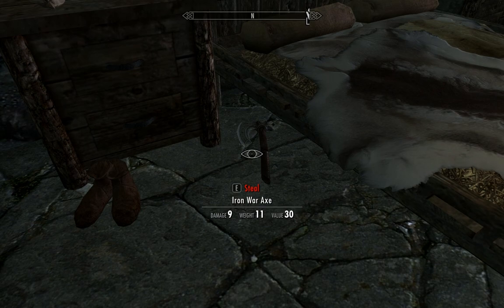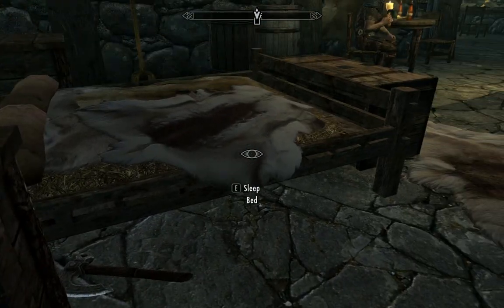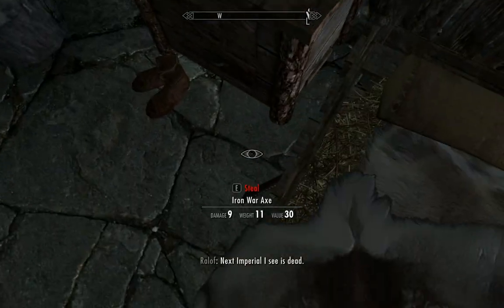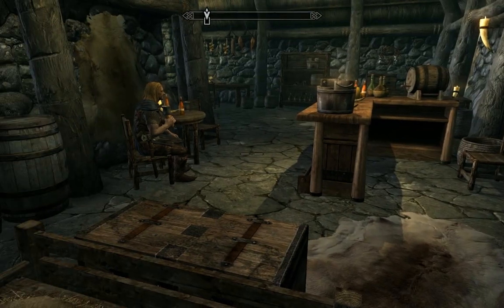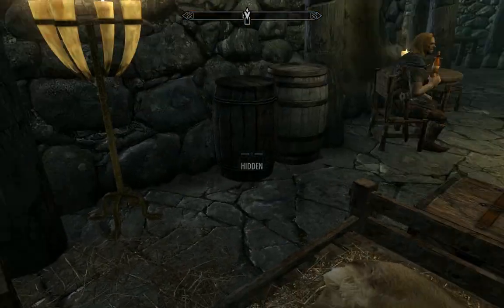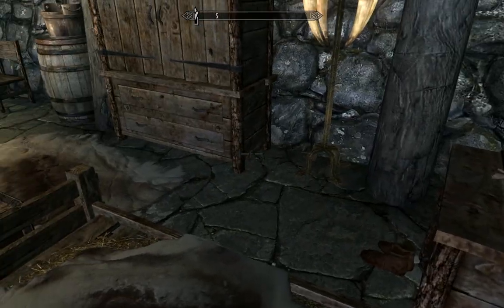Oh, one more thing — an iron war axe. That one might be a little tough. The next imperial I see is dead. There we go — just get on top of the bed. Done deal. Once again, let me know if I missed anything and I'll happily come back and add a little extra response video to this one.